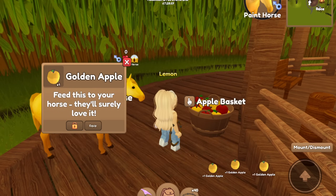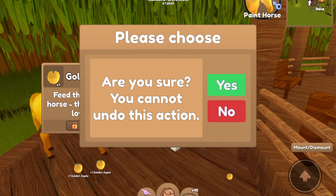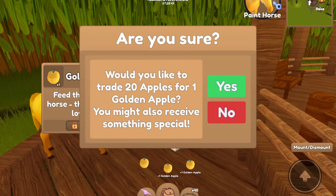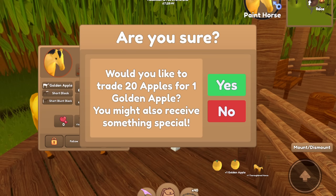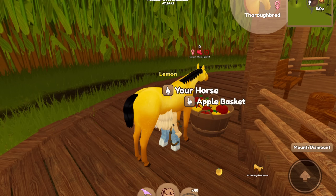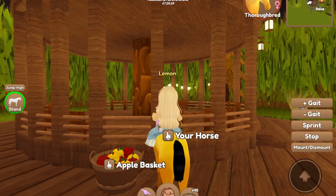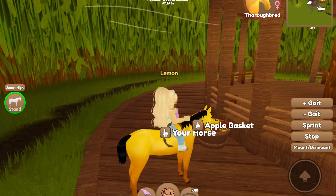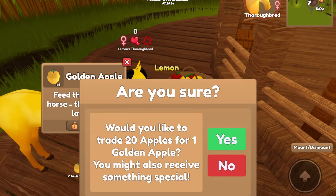I mean, you can just straight up buy apples, so it's kind of like buying the fall stuff for tokens, which is pretty nice. Then I could prepare for events beforehand and save up tokens. Oh yay, we got a Thoroughbred! I don't think I've gotten one of those on the golden apple horses yet — it's a grumpy horsey though.